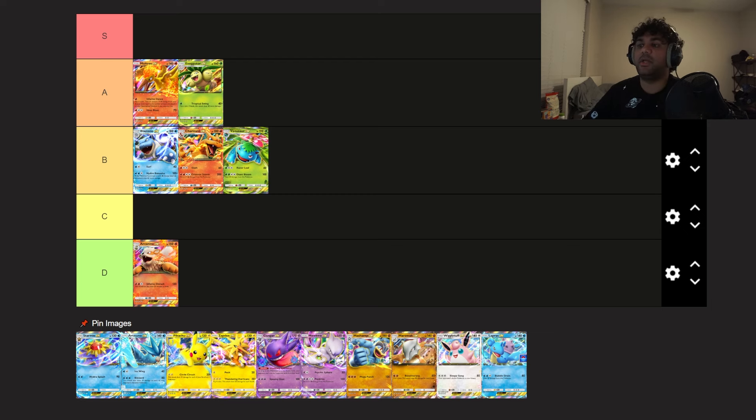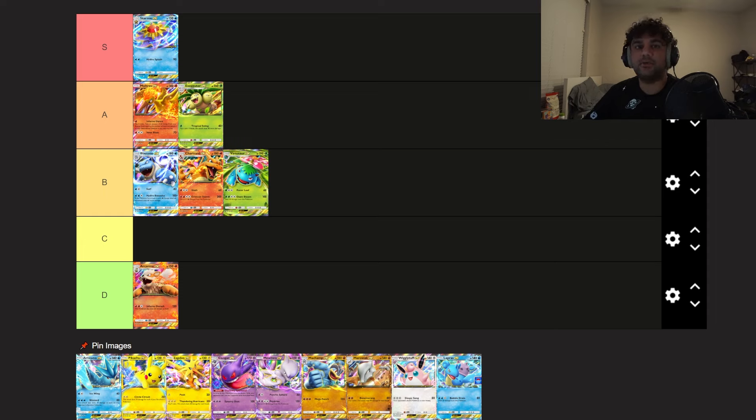Starmie EX — the only easy S tier, by far the best EX Pokémon in the game. Its ability to do 90 damage on turn two is unrivaled, absolutely bonkers. It can knock out basically any Stage One Pokémon in the game, especially with Giovanni. Plus it's Water type, so Misty accelerates it — it plays super well with Articuno and Greninja. If you want to know more, go watch my video on Starmie EX and Greninja. Easy S tier, probably the best deck on release.